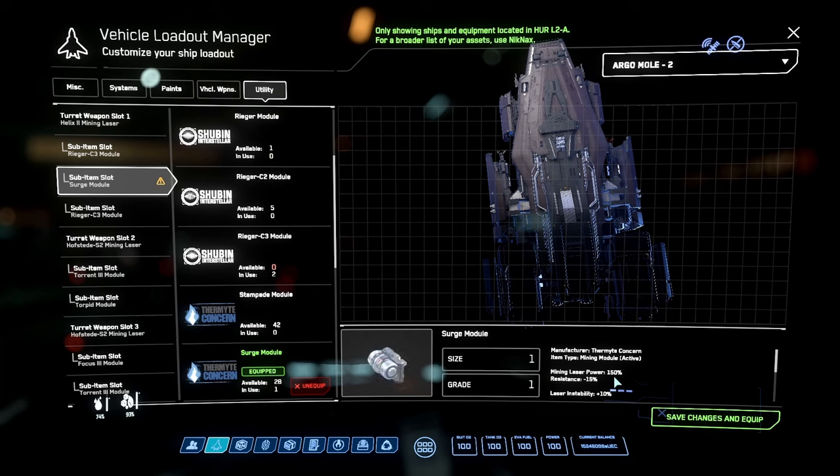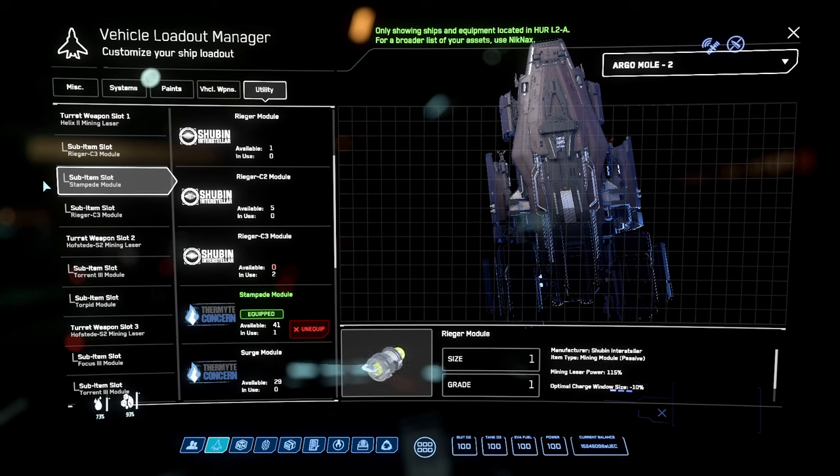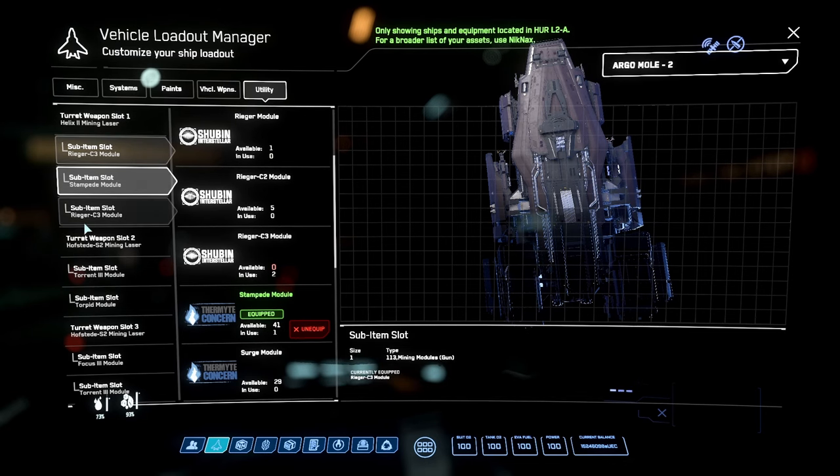The Surge is another active mod giving plus 50% laser power. Unlike the Stampede you can only use one at a time, but I can put three Surges on and use them all simultaneously - that's literally 150% more power, 10,000 laser power total, and you can break up to 60k rocks. I run the Stampede setup stock because you're more likely to find rocks in the 20 to 35k range. If I see a huge juicy rock I can hop out, switch modules - I carry three Surges on board plus a spare set of three.